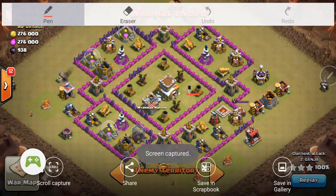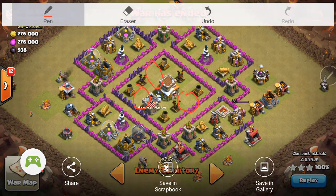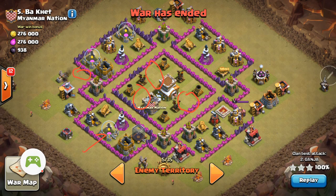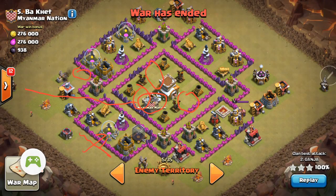So sometimes on a base like this, you may not want to use hogs. Areas like this could have a double giant bomb — could mess you up. But somebody else attacked the base, so we were able to watch the replay and see that in those areas were only Teslas. There is a giant bomb over here. So after scouting, he sends in a hog, lures out Clan Castle troops to the corner, kills those off. And since you know this area is clear, he sends the hogs in, same area.